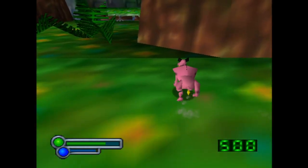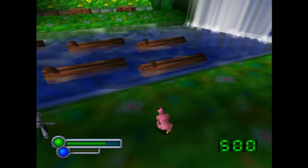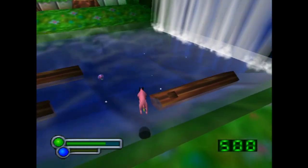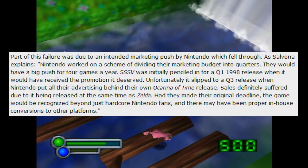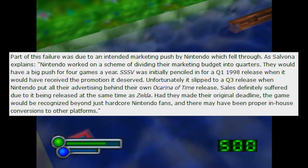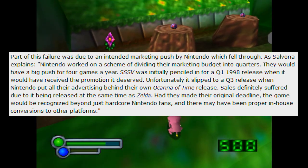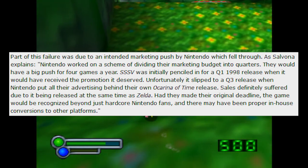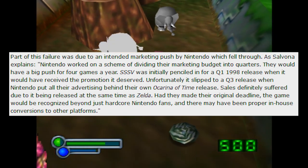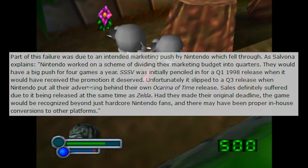The game was released to critical acclaim, but unfortunately it didn't sell particularly well. According to Salvona, one of the reasons had to do with when it launched. Nintendo worked on a scheme of dividing their marketing budget into quarters — they would have a big push for four games a year. Space Station Silicon Valley was initially penciled in for a Q1 1998 release when it would have received the promotion it deserved. Unfortunately, it slipped to a Q3 release when Nintendo put all their advertising behind their own Ocarina of Time release. Sales definitely suffered due to it being released at the same time as Zelda.